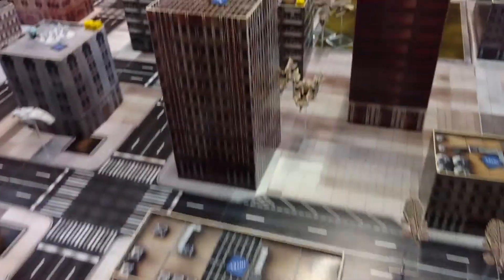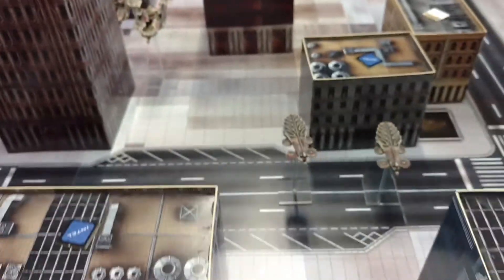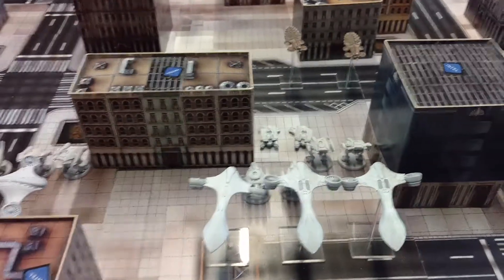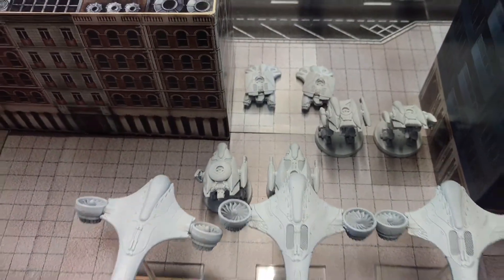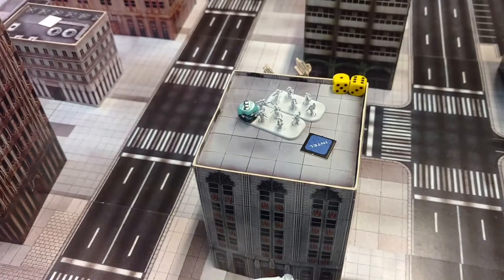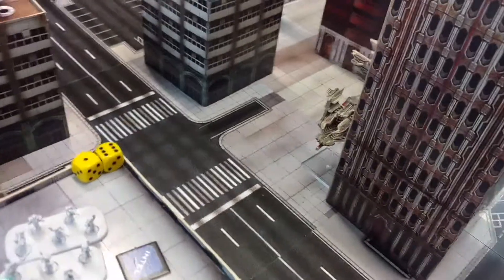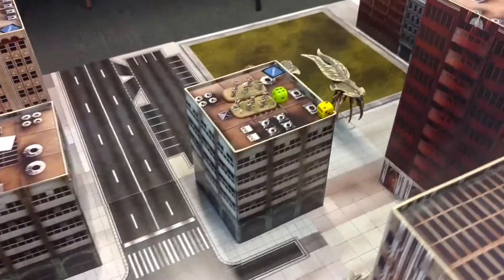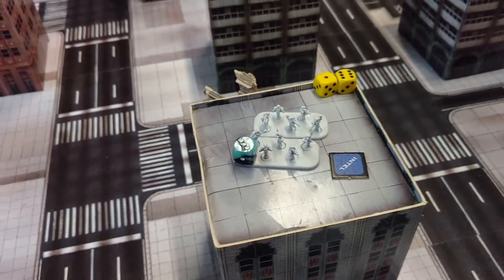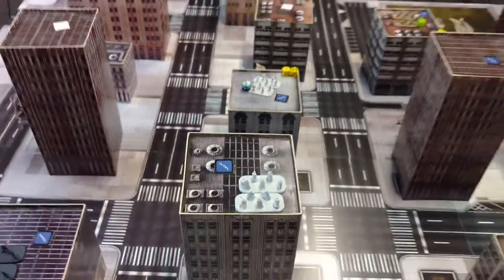The Scourge activated command next, bringing their leader on along with the Prowlers who shot up 30 inches. PHR's final activation was their command — the Zeus and Odin came on, the Valkyries went up here and took this central structure. The Scourge finished turn one with their heavy choice, bringing the Slayers behind the central building and moving gunships on. The gunships fired, doing seven points and connecting three times with masonry. We were worried about serious casualties, but two twos and a one later we are down only two Valkyries. That is the end of turn one.